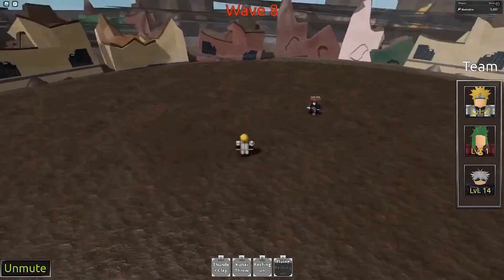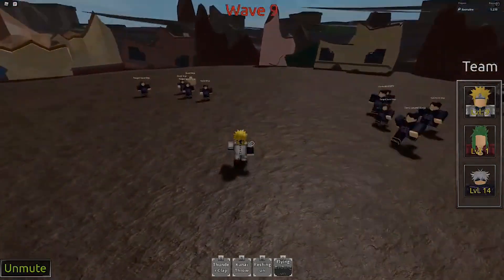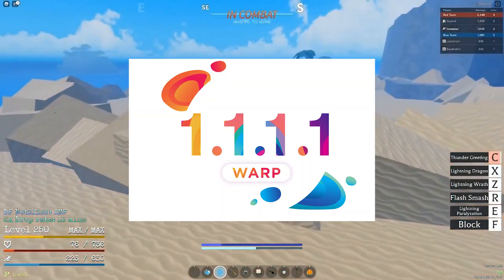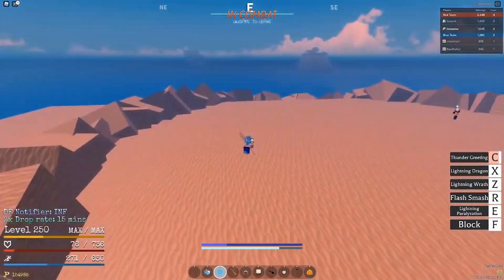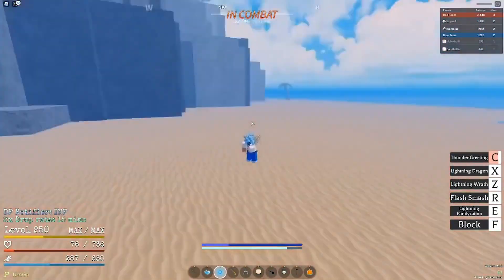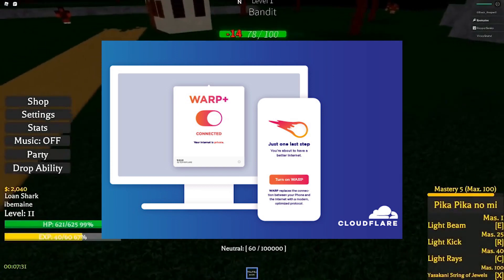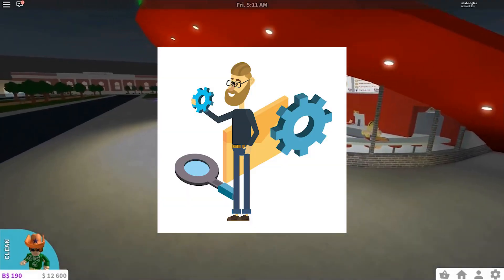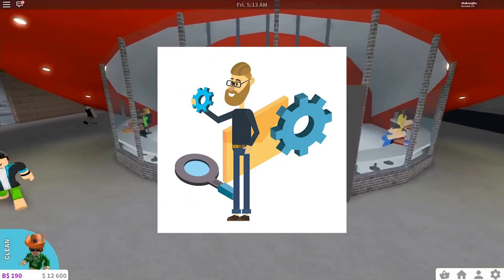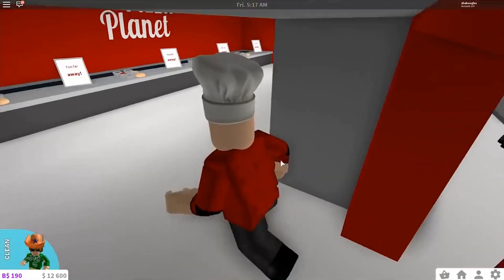If you've already tried all the methods mentioned before and still have no luck with lowering your ping in Roblox, then the next thing you should try is to install an app called Cloudflare Warp. This application is also known as 1.1.1.1, and it is a free app that makes your internet safer and faster. The app works for a wide variety of devices, ranging from iPhones, Androids, MacBooks, Linux, and Windows. All you need to do is install it and turn it on. What it does is connect you to the fastest DNS out there, which is 1.1.1.1, and it optimizes your internet connection to be as fast as possible.